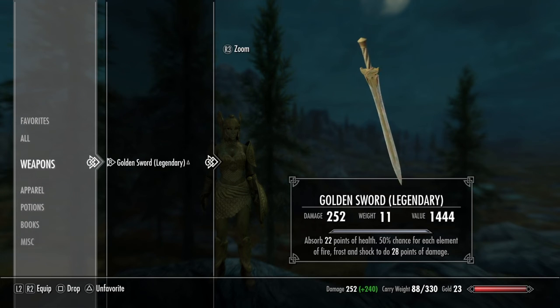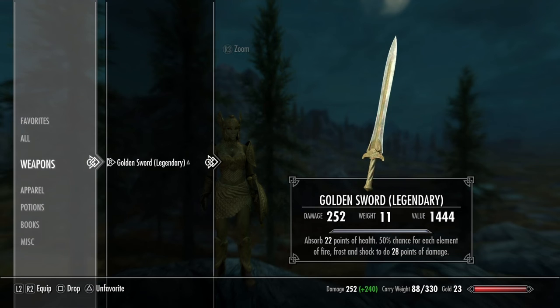It also looks super cool. I kind of wish the blade itself was gold, but that doesn't really make any sense because gold's a really soft metal. Maybe in the older version it has to look like how it did back in Oblivion, which I totally get. I still think this is a super cool looking sword. I enchanted mine so it absorbs 22 points of health and has a 50% chance of each element — fire, frost, and shock — to 28 points of damage.